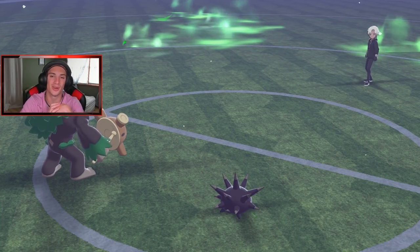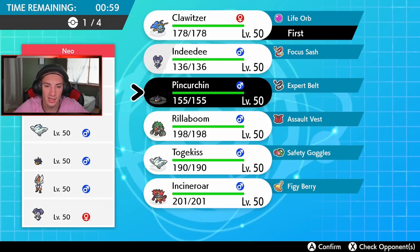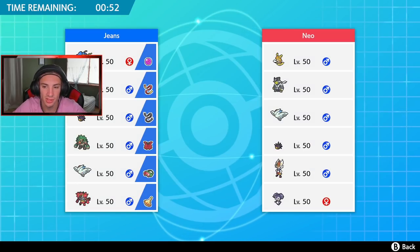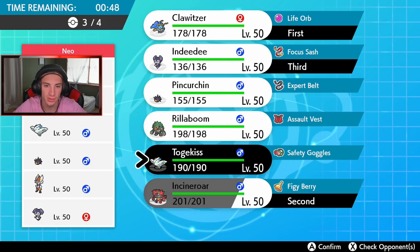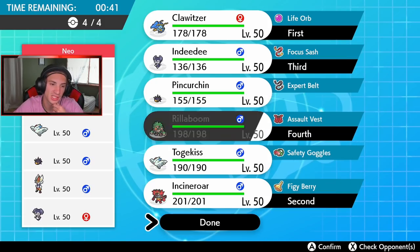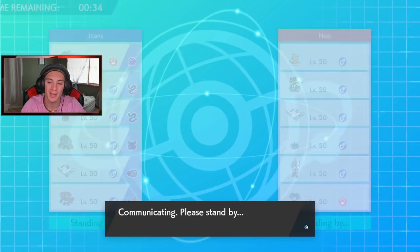We know how strong this Alolan Raichu team is — went three and oh with it, absolutely dominating on the ranked ladder. He's got Pinchurchin for the surge and I can actually cancel out surges which is type nice for us. Pinchurchin is gonna be the slowest — that's just a fact. I'm gonna lead Clawitzer and go in with Incineroar. That's not a bad lead. Then bring in Indeedy, swap and get Incineroar another chance, then change the terrain. Final spot we go Rillaboom.